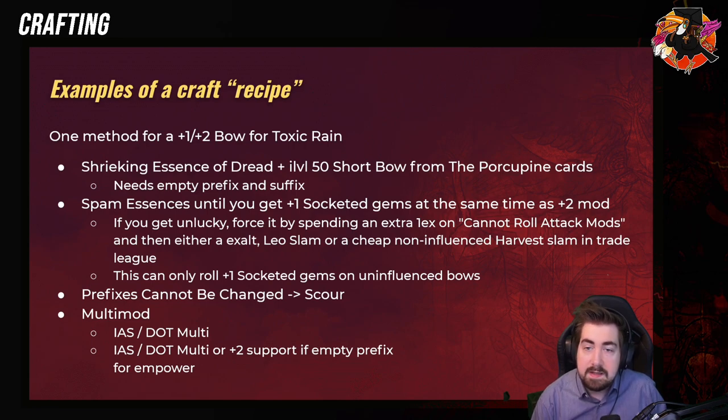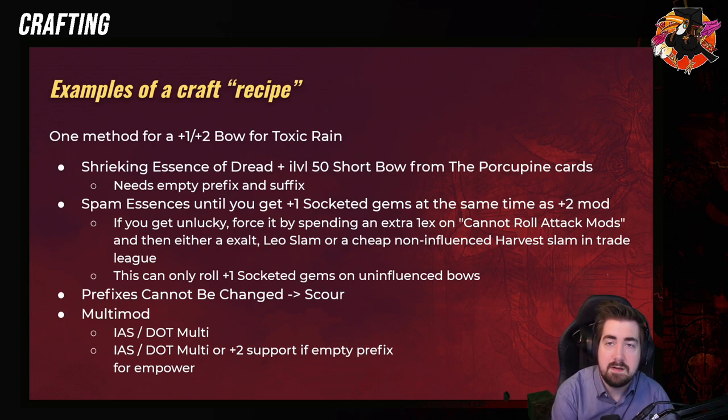Let's do some examples of a crafting recipe. One method for a plus one or a plus two bow for Toxic Rain is using a Shrieking Essence of Dread — this would be a plus three bow. Shrieking Essence of Dread on an item level 50 Short Bow from the Porcupine card. Normally item level 50 is too low to get a plus two.